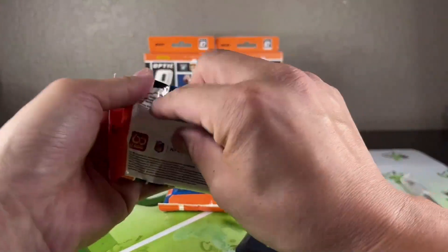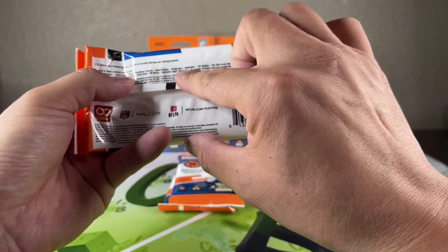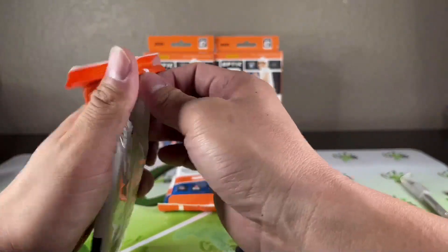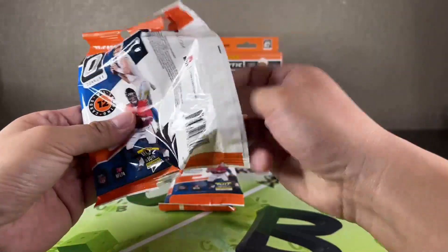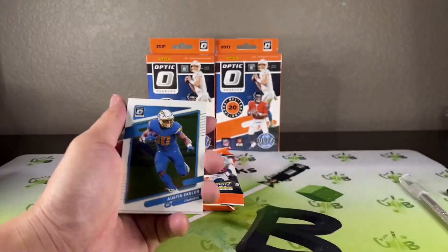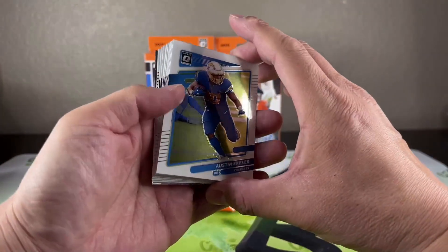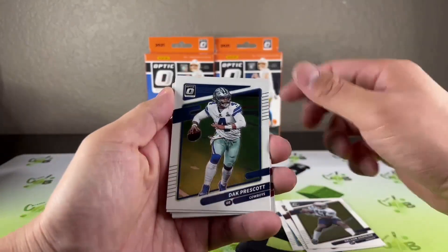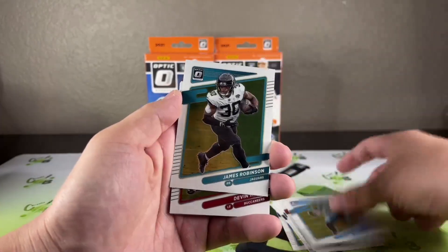In these cellos you're looking for the green velocities, and then there's also downtowns. You've got to be careful buying these off the secondary market because I do believe they're kind of see-through on the back. If you get a downtown, I'm pretty sure it's the last card or the second to last card. For green velocities you've got to be careful. I haven't seen anyone open a downtown out of a cello yet, or a value 15-card value pack — fat pack, whatever you want to call it.